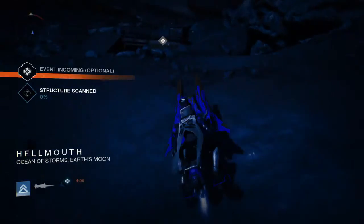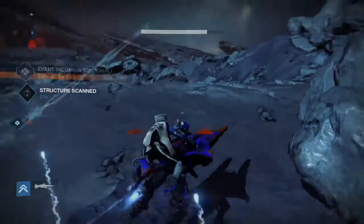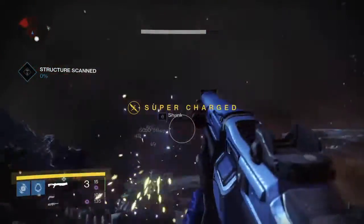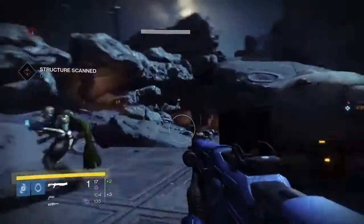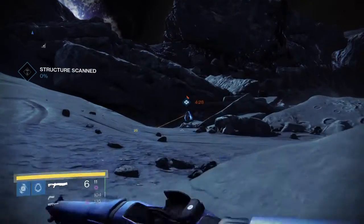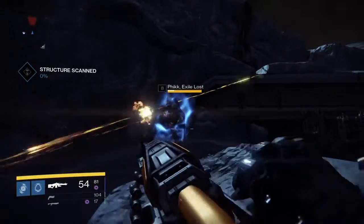The screen goes dark and as Peter Denkelman says, we might want to check this out because a public event has spawned at the hellmouth. I'm going to dispatch these enemies here and then make my way over, because I have another active bounty which requires me to get three gold stars on public events. Fat Pikey there on the left has already joined, which is good.